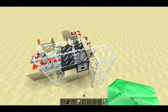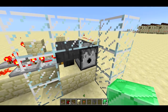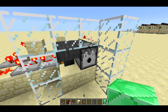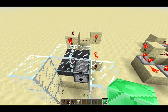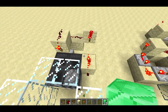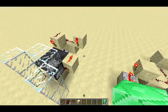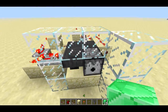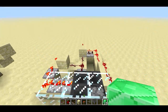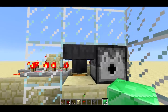Over here I want to show you how you can use this system to make something that accepts payments that are larger than one in order to dispense. It's pretty obvious how you could modify this to dispense multiple things — you could either use more hoppers or you could have it trigger for longer. To accept multiple items for payments, I actually came up with what I think is a pretty clever way to do that. Here's how this side works.